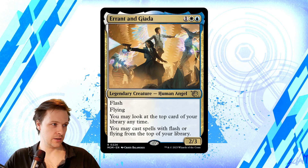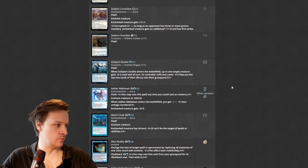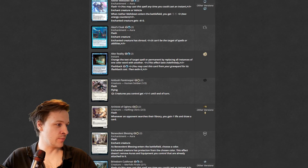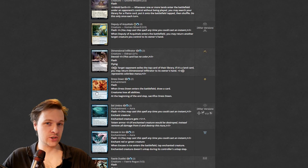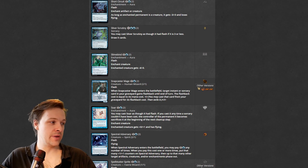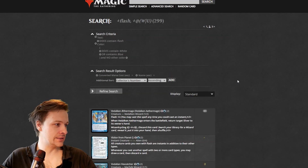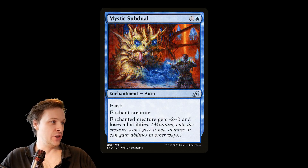Now I need to make a confession — it's honestly really hard to actually evaluate this commander. Looking at the Magic: The Gathering card database of all spells with flash: Archivist of Oghma, that's a good one; Containment Priest, actually really good too; Dress Down is great but not something you want to play; Snapcaster Mage is amazing. What I'm trying to showcase is that there are a lot of really varied and weird spells with flash.